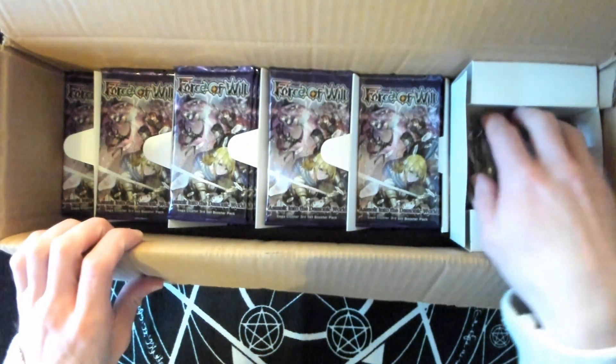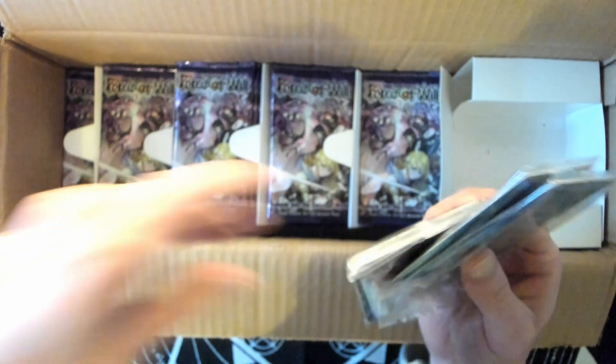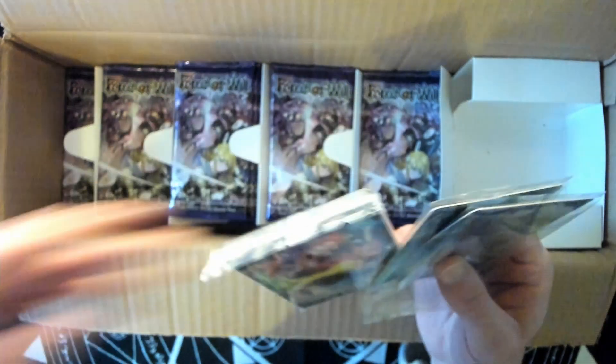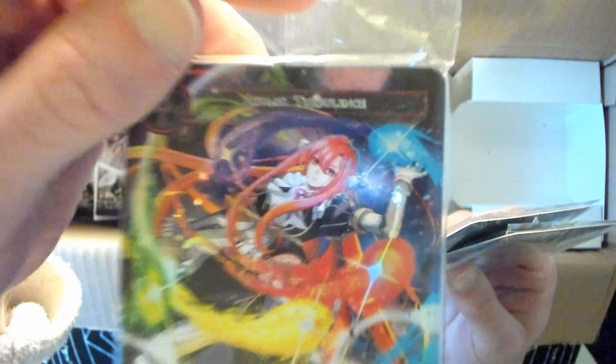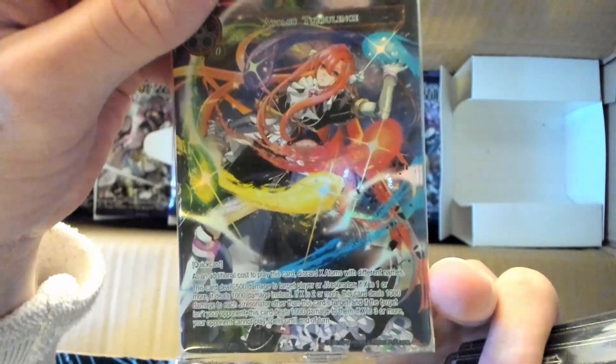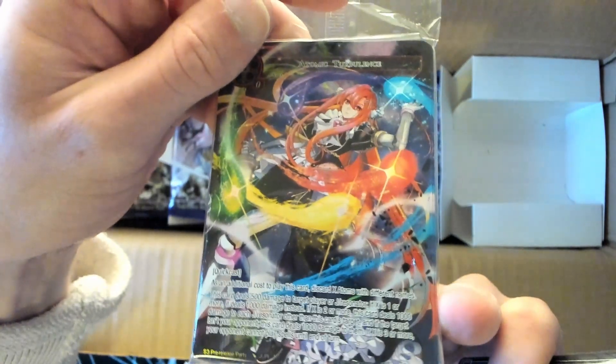Let's take a look at the promos. We got our basic rulers — the Giant of Will. I'm actually working on making some custom basic rulers with all the same stats but different artwork. We got Atomic Turbulence as our pre-release promo — beautiful artwork of Violet with all the different atoms circling around her. That's a very cool card.